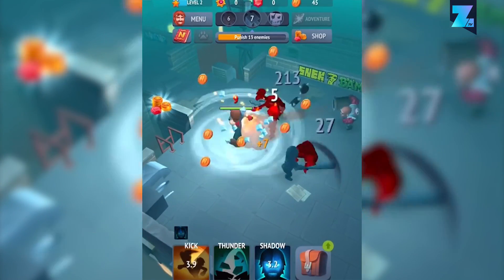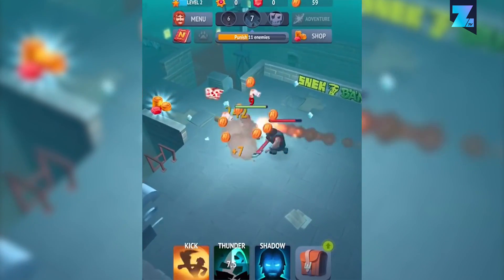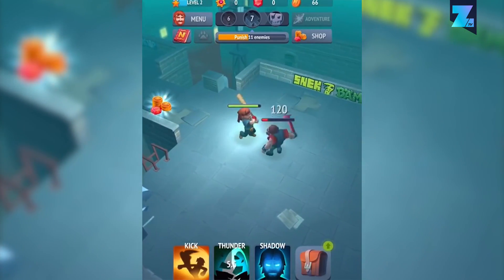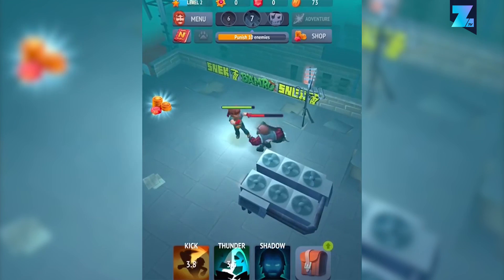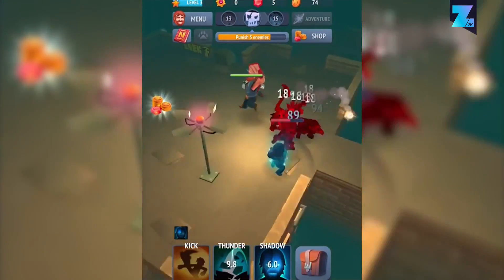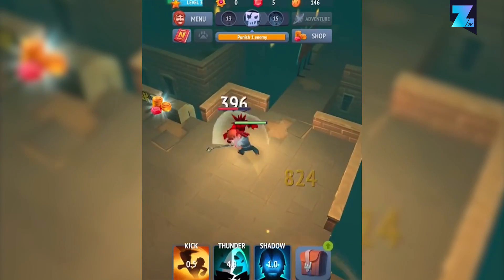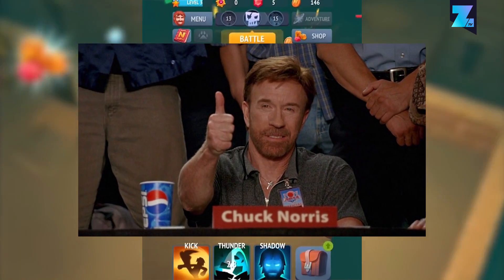This game is so inspired by the internet that unlockable pets are based on memes. Sure, this game's a copy of Non-Stop Knight, so you don't directly control Chuck. Your input is limited to activating powers while Chuck Norris is kicking ass all the time. It's simple, it's a typical mobile game, but it's Chuck Norris, so we approve this silly game.